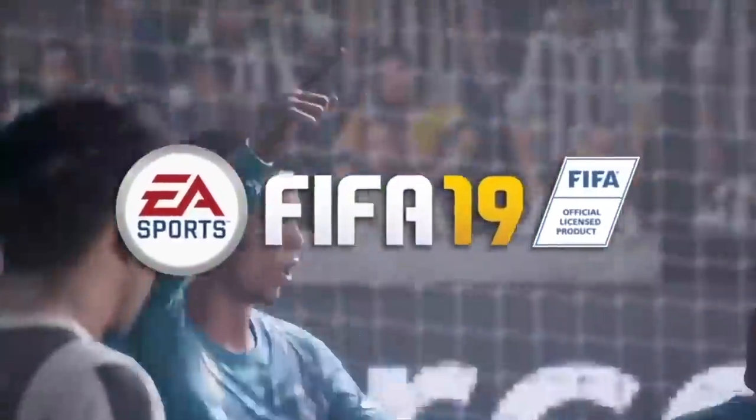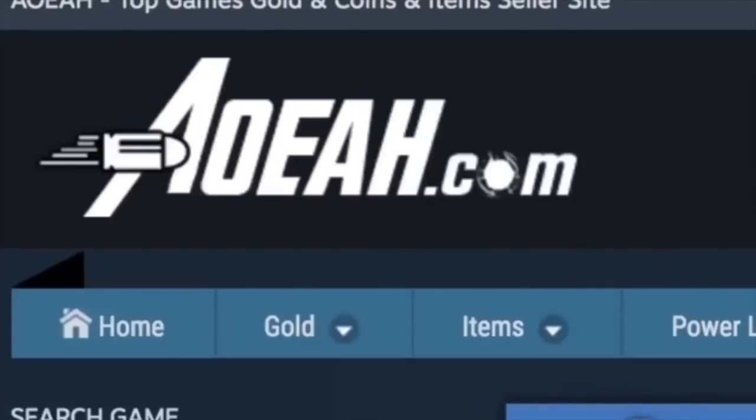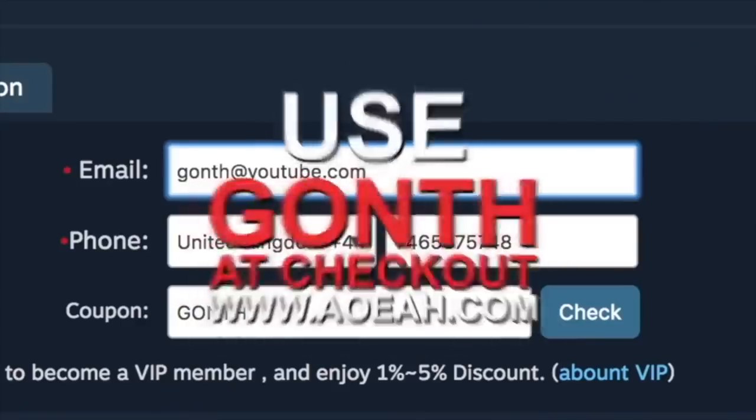It's about time I updated my intro. The cheapest and only place to get your ultimate team coins - make sure you head over to ayoha.com, link in the description, and make sure to use the code GONF for a discount.